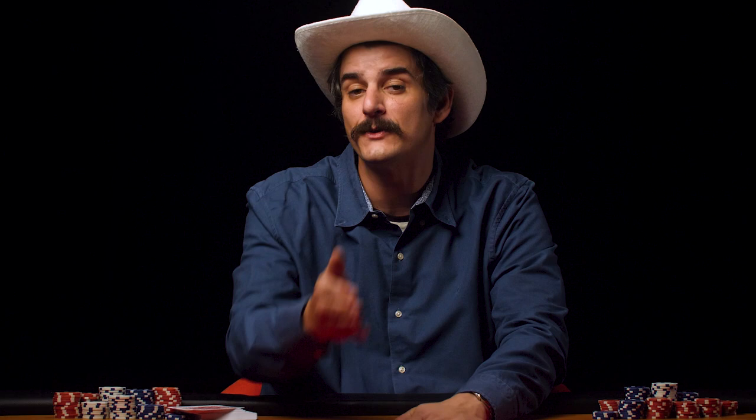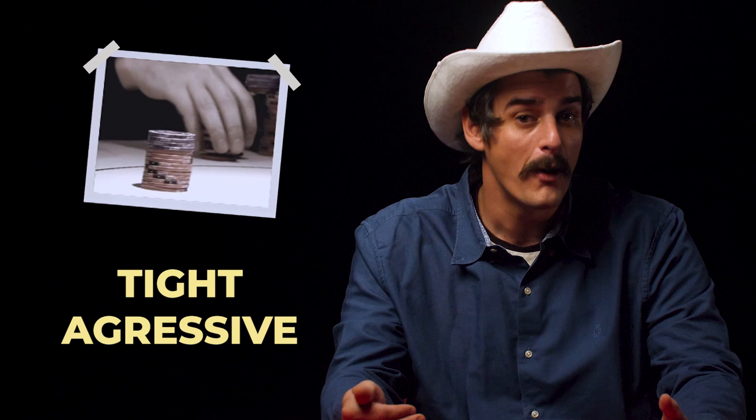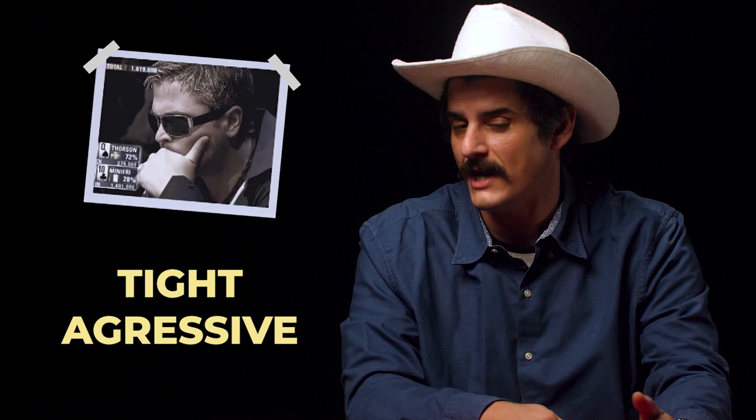My recommendation? Stick to pocket pairs and connectors that rank between eight and ace. With starting hands like these, you can comfortably raise pre-flop regardless of position or number of callers. This style of play is commonly referred to as tight aggressive, and is the default mode that I and a lot of professional poker players use unless circumstances like chip stack or table position dictate a change in tactics.